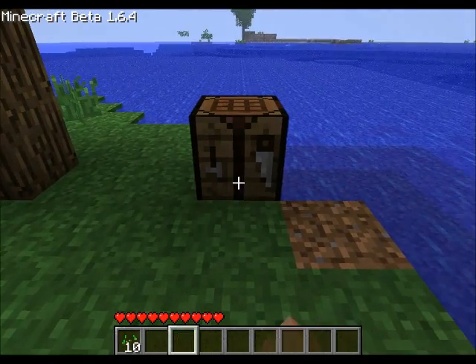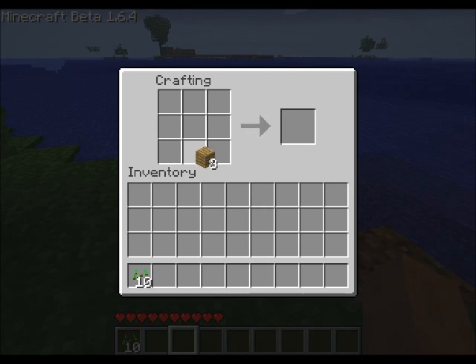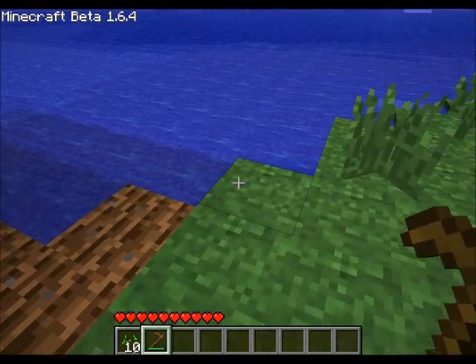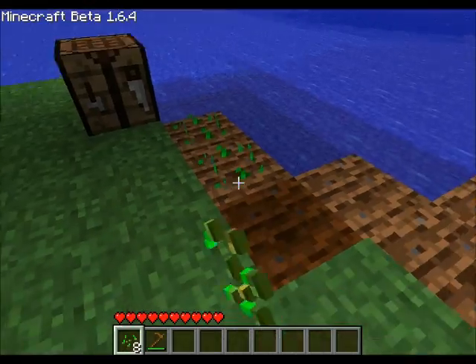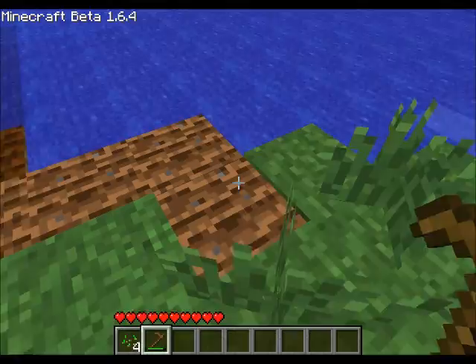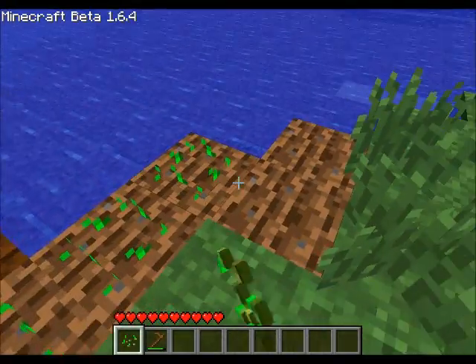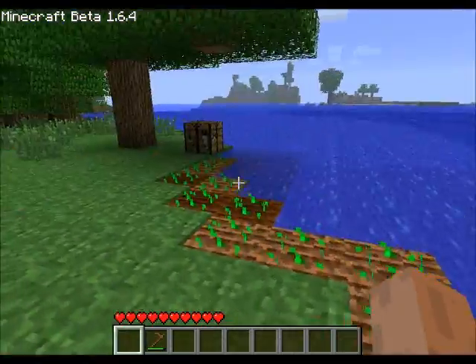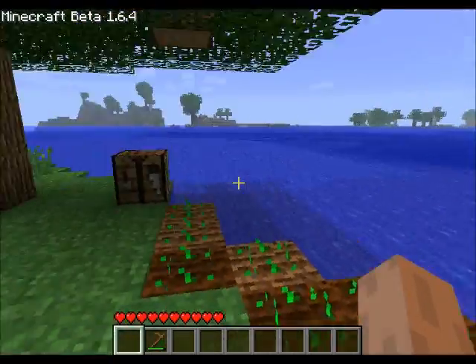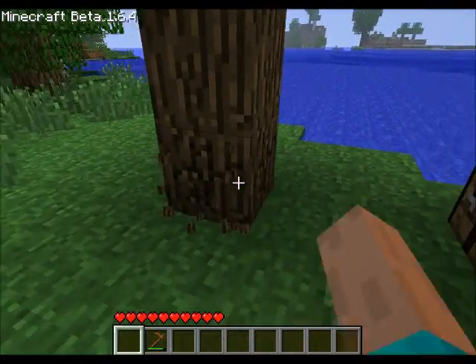I'll make wheat so I can make paper, and the paper will be for the map. The new items in 1.6 are a map and a trapdoor. So yeah, making wheat for the map item, and then also the trapdoor.